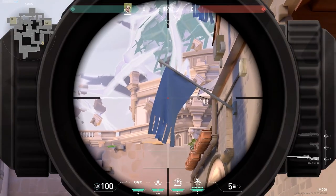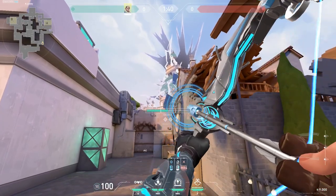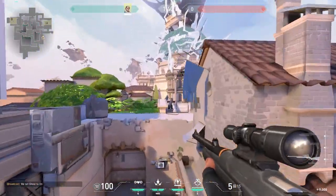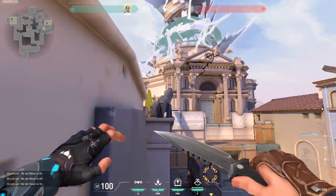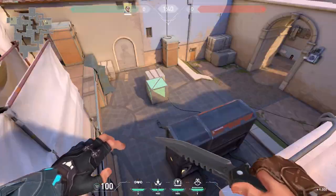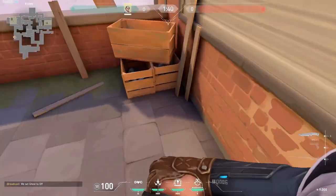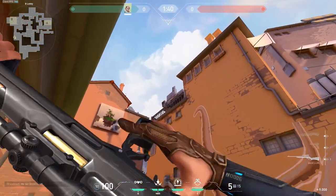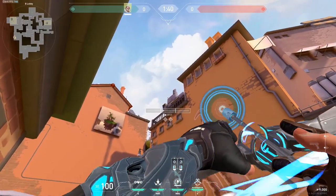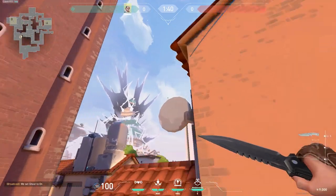For this next one, get to the table corner and aim just right of that revealing area, charge it, and it beautifully lands there — one of the best lineups. It also tags the rotate as well. This one is a cross-map lineup, scanning ahead, full charge one bounce.